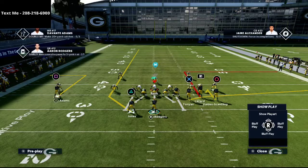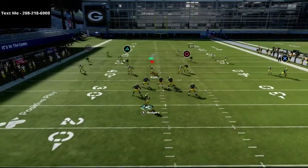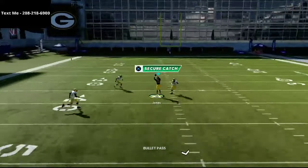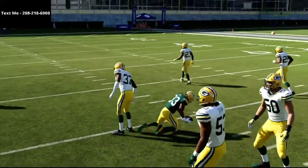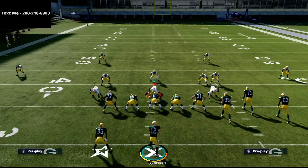Another thing you could do is put that square receiver on a 10-yard out route. You'll see that the 10-yard out route really pulls the deep blue zones out of the way. This route is super simple and very effective against zone drops in Madden 21.